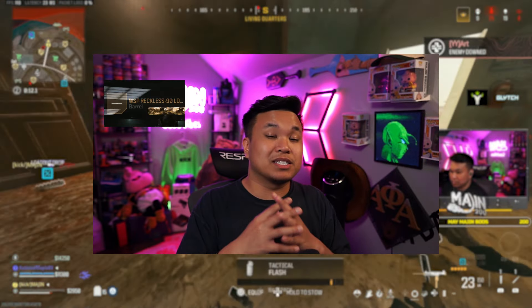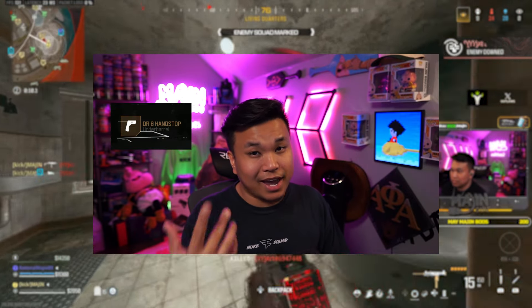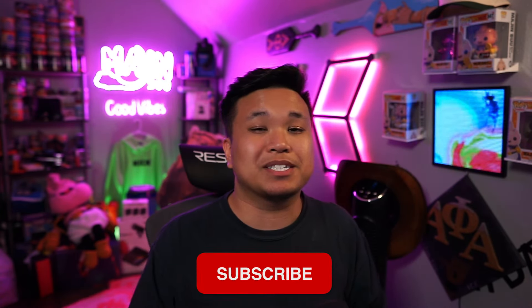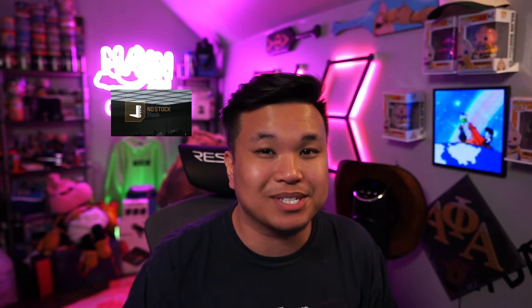You're gonna be rocking with the WSP Reckless 90 long barrel, the DR6 hand stop, 50 round mag, the marauder grip. Before I give you that last secret attachment, make sure you hit that like button, subscribe, and comment down below — are you gonna be using this WSP9? And the last attachment is going to be the no stock.